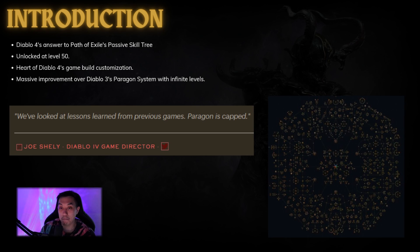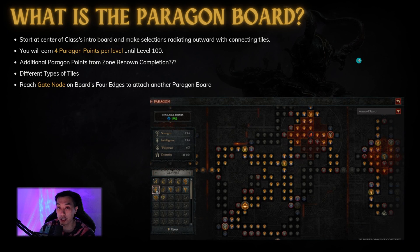This is a massive improvement over Diablo 3's Paragon system with infinite levels. If you ever played Diablo 3 and tried any sort of greater rift pushing, you'd know that people would be botting Paragon and then getting infinite power. But in Diablo 4, the Paragon is capped — and this is actually a good thing.